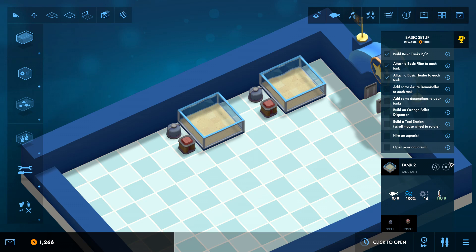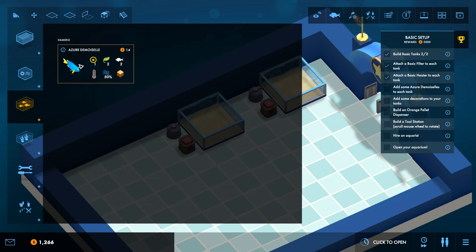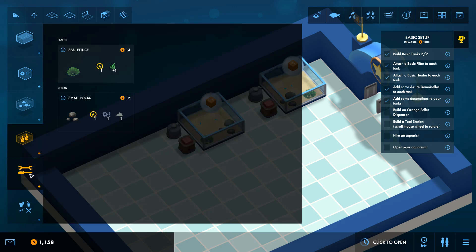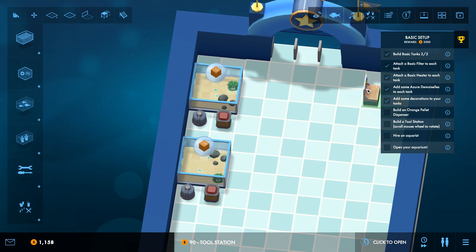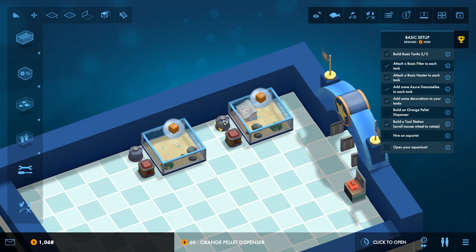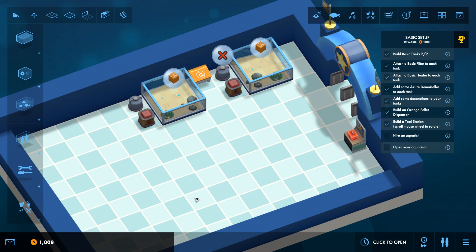We need some Azir Demizels in these tanks, and we need to add some decorations. They want two tanks of Azir Demizels — that's the only fish we have right now. Fish need decorations; it's kind of mean to keep them in a glass box. So here you go — have some rocks, some sea lettuce, and we need food for these guys. We're going to have this quickly placed and as we start unlocking more we'll move these things around. We need a tool station for repairs, and a food station — orange pellets, placed nice and close to the aquarium.